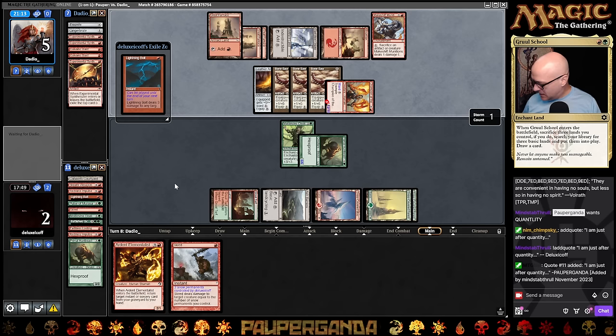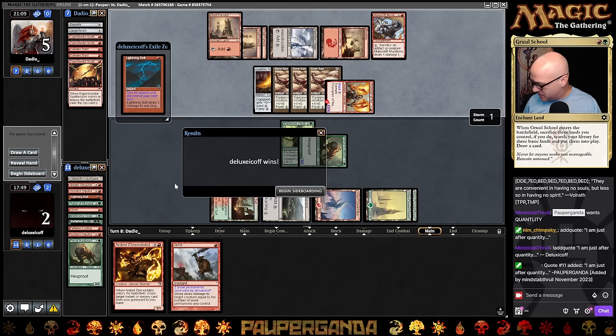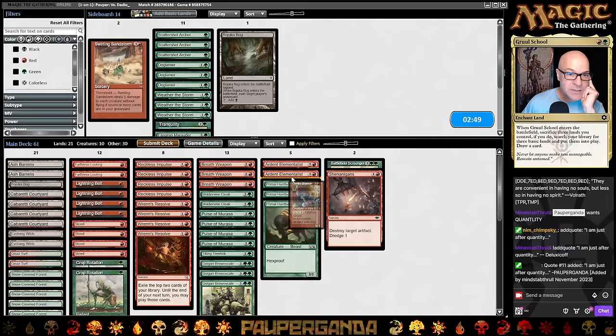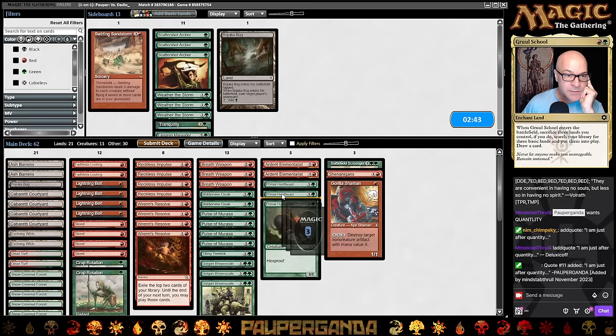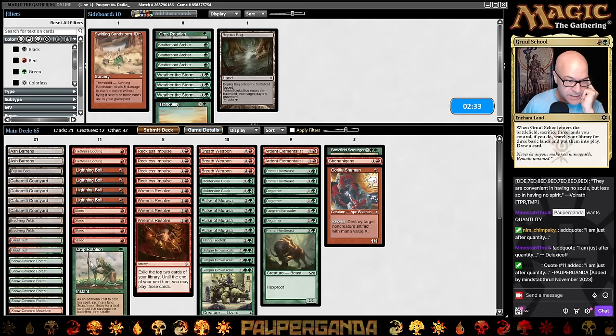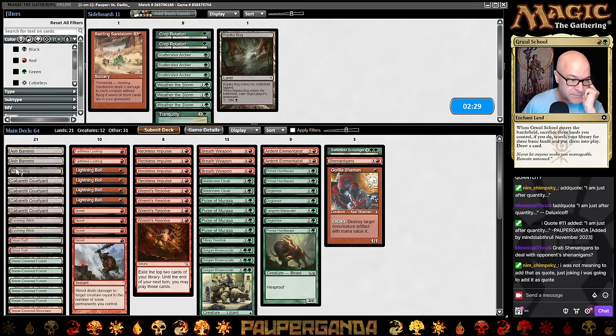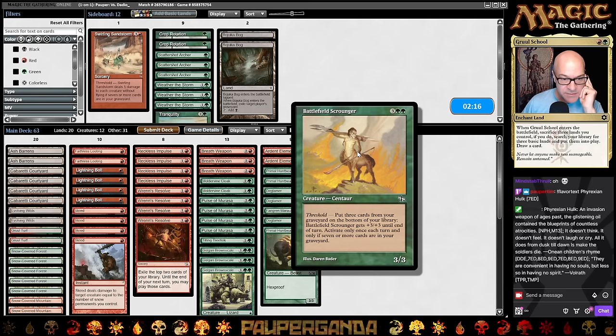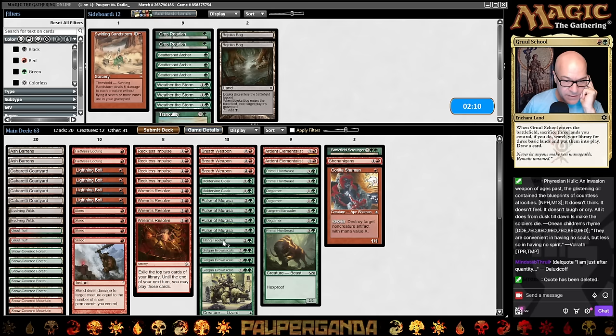We have equipment — red equipment. In come all the artifact hate. We'll grab a Shenanigans, grab a Shaman. Don't really have to worry about the Bog. De-Glamour. We're still at 20 lands on the draw so we've only got to get rid of three. This is a house mid-to-late game — turns into a 6/6 and you start getting back all your Marasas. It can get pretty fun pretty fast. Because of that, we probably won't need a Tree Folk in this matchup.